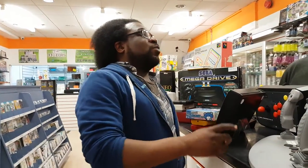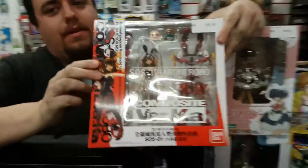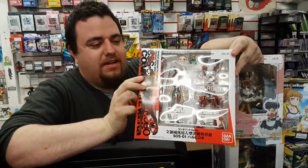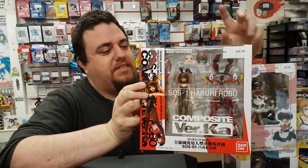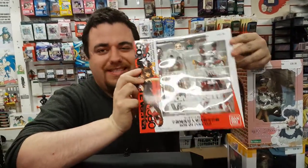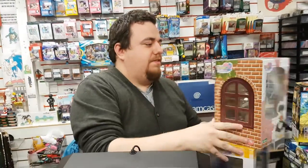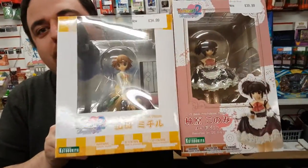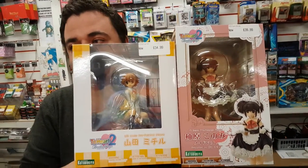If we go through the models, Kev's going to show you all the figurines and models we've got in stock. We've got a Haruhi Suzumiya in a mech — what more could you want? It's a Volks Kotobukiya model as well, so you know the detail's going to be there. And then we've got two best girls from To Heart 2, if you want some best girl action — maids and glasses girls.